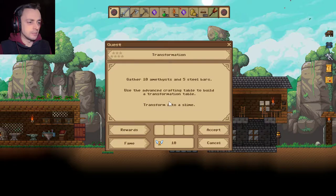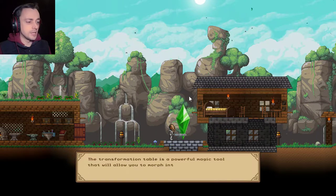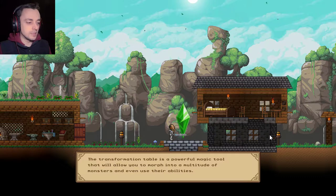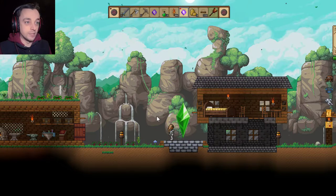Use the Advanced Crafting Table to build a Transformation Table. We know we have this. Transform into a slime. The Transformation Table is a powerful magical tool that will allow you to morph into a multitude of monsters and even use their abilities. That is how awesome it is.